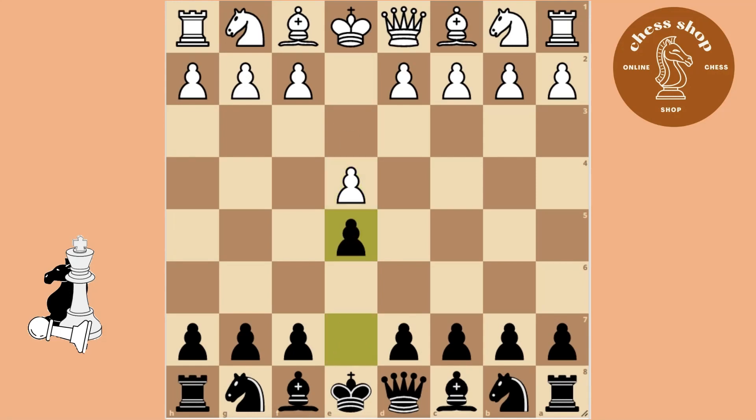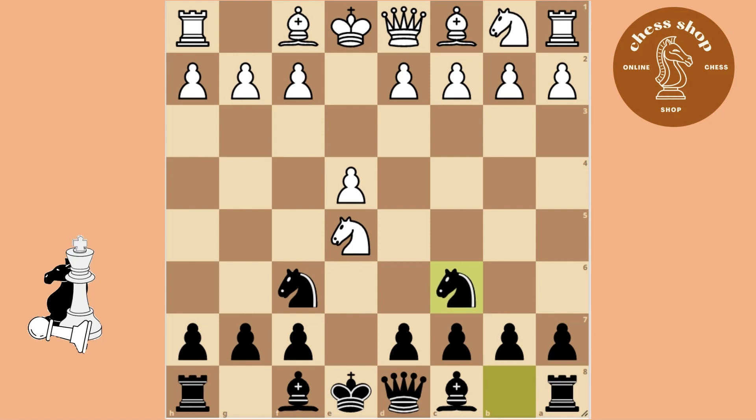Today we will have a look at the Stafford Gambit. After the Russian defense you offer to trade knights and your opponent is very likely to accept this offer. Now you are in the starting position of the Stafford Gambit.